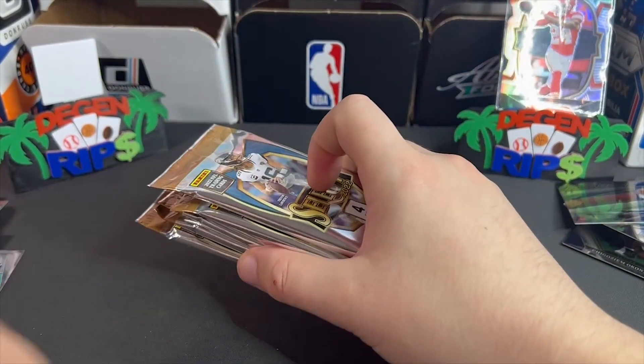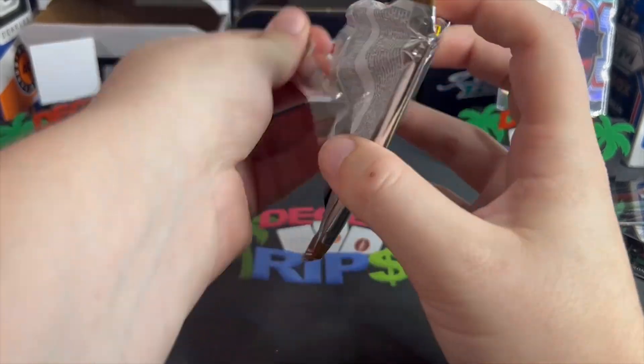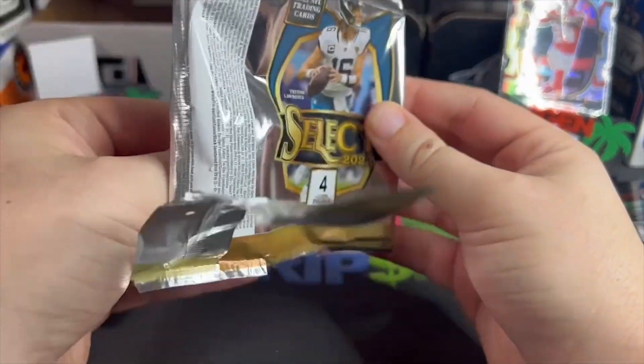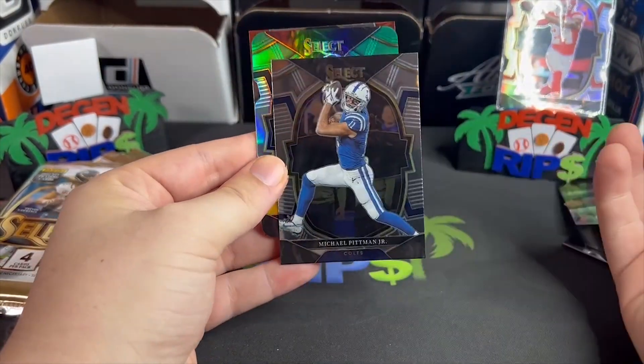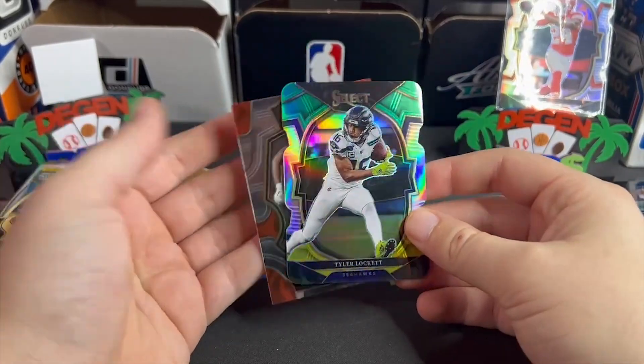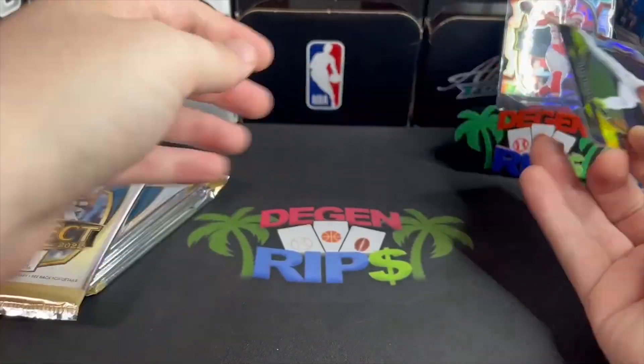All right, the final box. Just give me one — one quarterback, a shiny quarterback. Doesn't even have to be that good, just a rookie. Tyler Lockett — really? Daxon Hill.